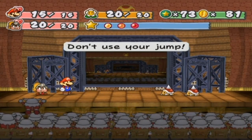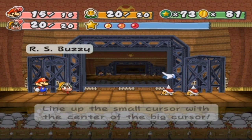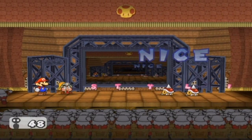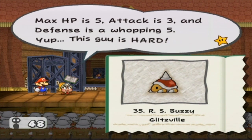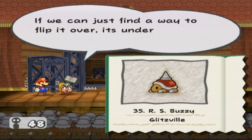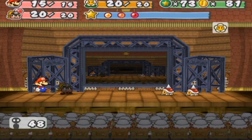Okay. Well then. I am not allowed to use my jump, but I will not be using it anyway, because obviously these Buzzy things have spikes on their heads. So this is a relatively easy challenge to do. That's a red spike top! It's the most well-protected of the Buzzy Beetle species! HP is five, attack is three, and defense is a whopping five! This guy is hard. It has really high defense, and fire and explosions don't hurt it at all! If we can flip it over, its underside defense is zero! There's got to be a way to flip it over! You're right! But for now, I say we charge it up!